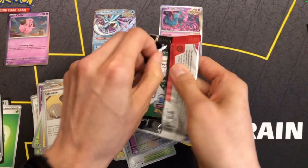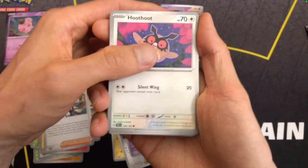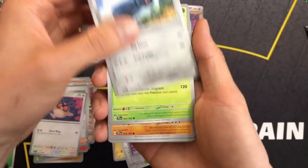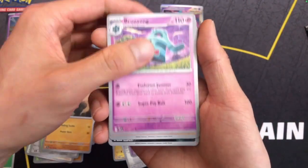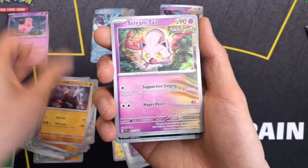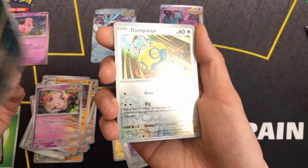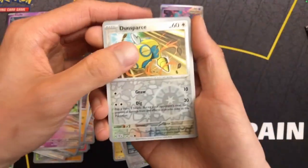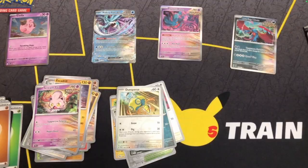Last pack. Just a first holo and a holo rare Roaring Moon. So for three packs, we got one double rare and two holo rares.